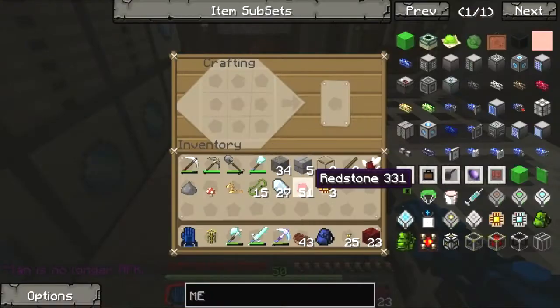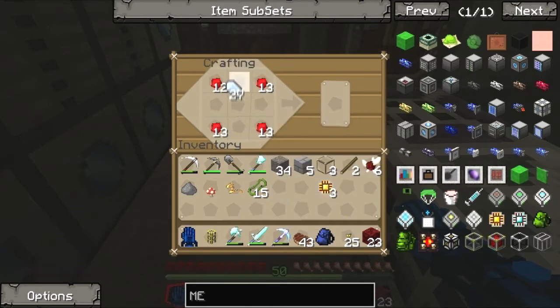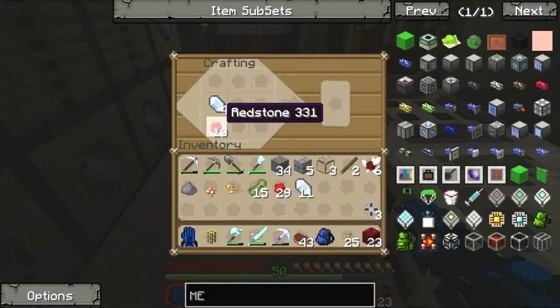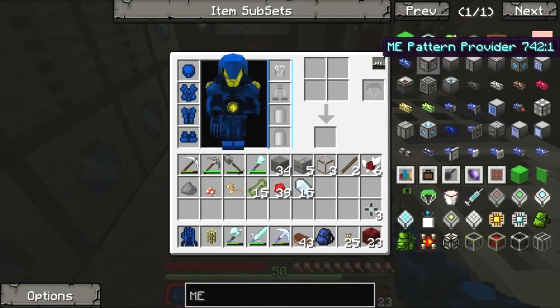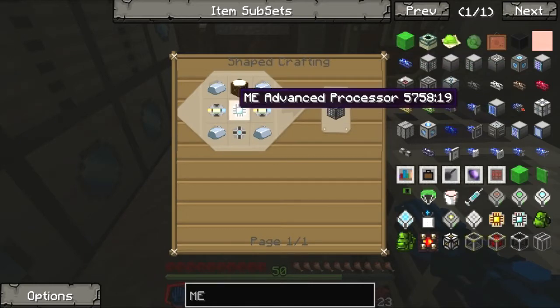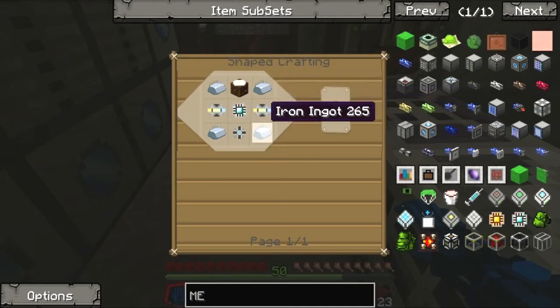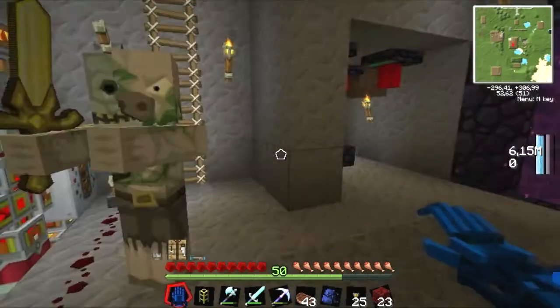Alright, let's try it one more time. There won't be enough, so let me do it like that. Storage cells — alright. To make a pattern provider we need four advanced processors, iron, and a Conversion Matrix. I already built those things.